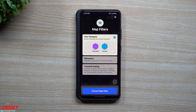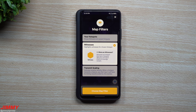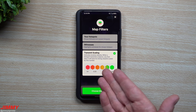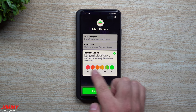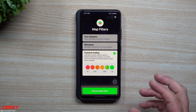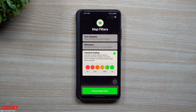There are also a bunch of different filters you can view this map with. The first filter is your hotspots — the ones you follow and the ones you own. You also have a filter for witnesses, so you can see which hotspots are witnessing each other and how far they reach. Then you have transmit scaling, which indicates location density and shows where hotspots are clustered in a small hex area. Multiple hotspots in one hex can lower reward scale, because the incentive is to spread coverage out.